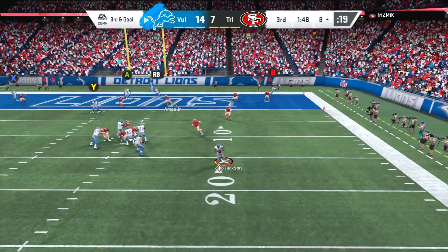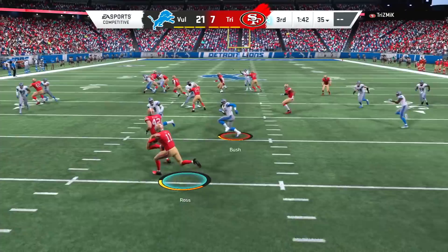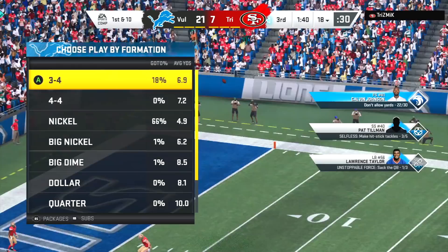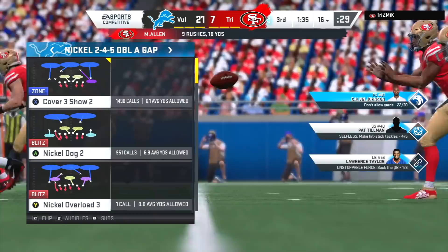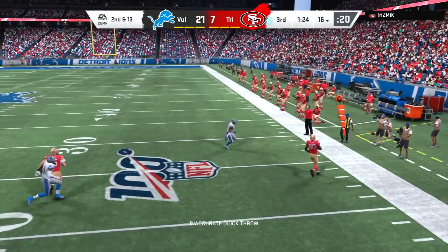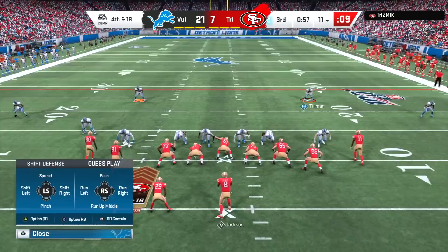Lamar Jackson on third down and goal — Jackson buys time and finds Quentin Portis for the touchdown. Lions up 21-7. John Ross on the return only gets to the 18-yard line. Check out Tillman — three out of five. Calvin Johnson is still in the zone and might get a refresh from Tillman. Pat Tillman off the edge and is now one away from getting his X-Factor activated for the second time in this game, meaning Tillman has made at least nine tackles — very impressive from the safety position with how hard it is to bring down elusive players in Madden 20.